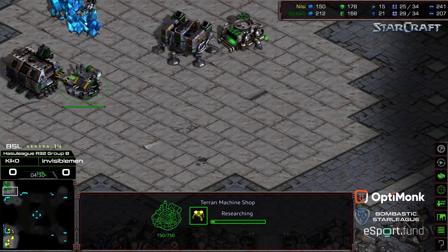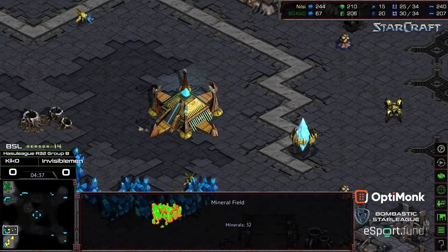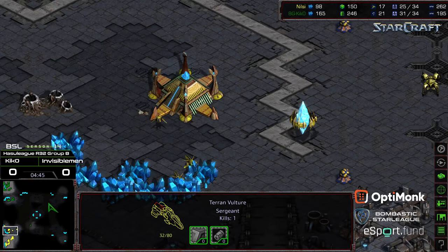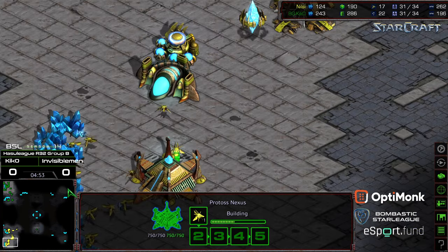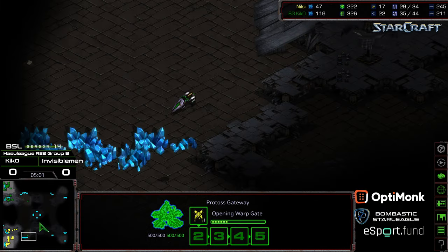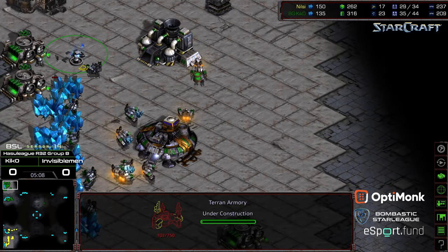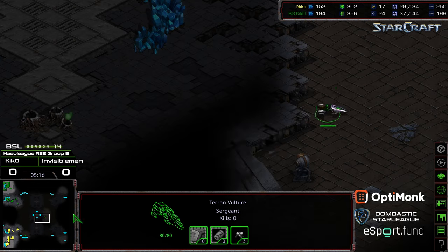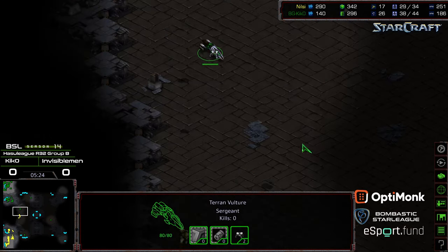Mines being upgraded. Going for that quick Nexus means a lower Dragoon count and less map control. Looks like the minerals are already being mined out by Invisible Man — possibly to grab that interior third. That could open up a sneaky Dark Templar follow-up along that edge, which is possible cheese. Range is going to be finished — three Dragoons to seal up the front. The Vulture hanging out, maybe planting some mines to deny a potential third. Still sitting on one factory, with an Armory plopping down towards upgrades and maybe some timing pushes. We'll see if it's the plus-two, plus-one — we've seen Kiko execute that a lot.